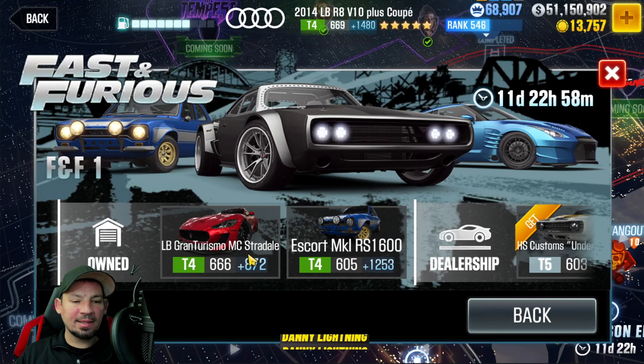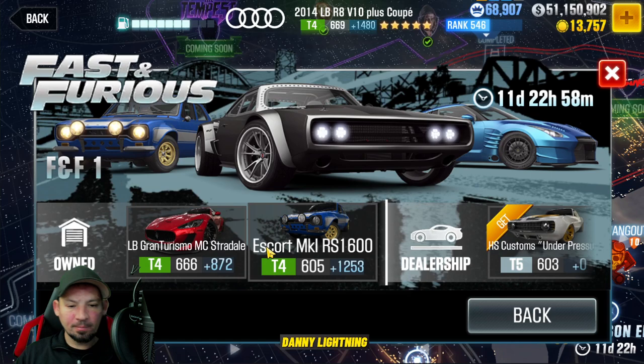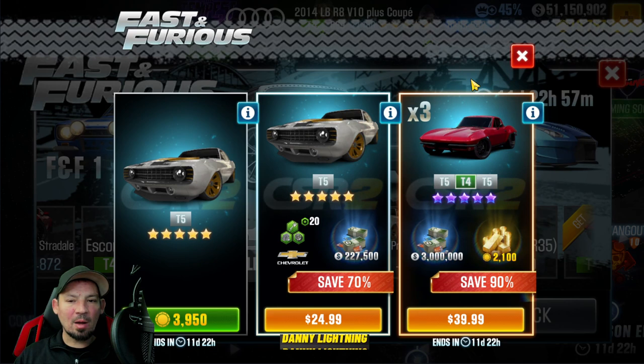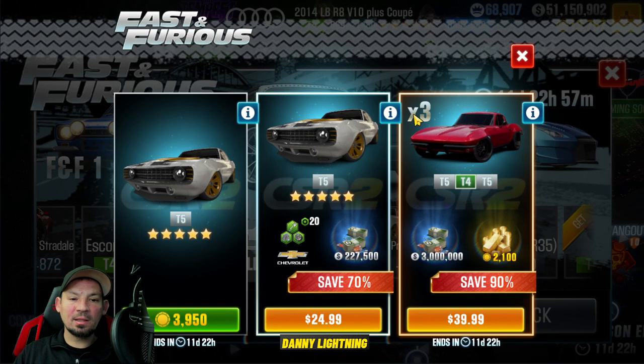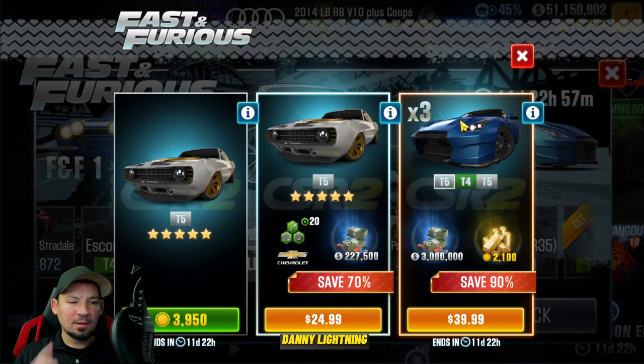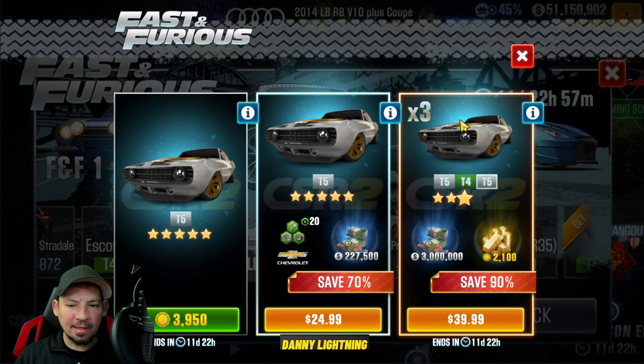This Tier 4 LB Gran Turismo MC Stradale is going to be probably the slowest, not-so-greatest car out of all these. The HS Customs Under Pressure is a super cool car — if you got some parts for this thing, you might want to think about buying this. For $40, you can get a package where you get 3 of these cars. Unfortunately they don't have all 5 available, but it's going to cost you a bunch of real money to buy these and then buy all the parts to go through the event and get that Dodge Ice Charger.